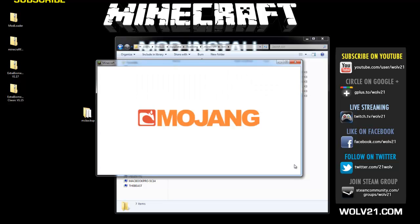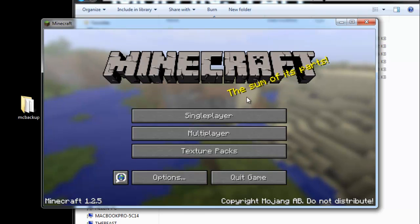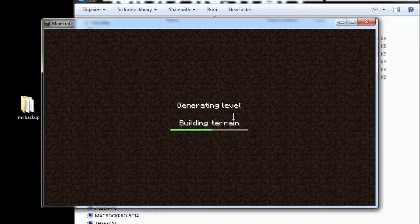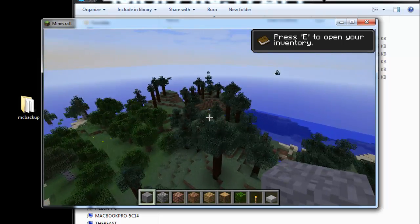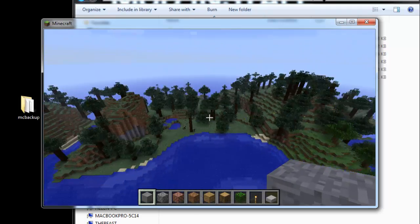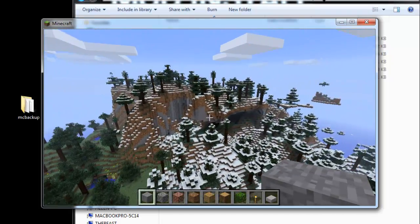Launch Minecraft and log in. You'll probably have to create a new world because this mod adds extra blocks to the game. Go to single-player, create a world, go creative, and just create one right off the bat. It's going to add a whole bunch of other biomes. The mod review link will be annotated on the screen and also down in the description below from LittleEthan.